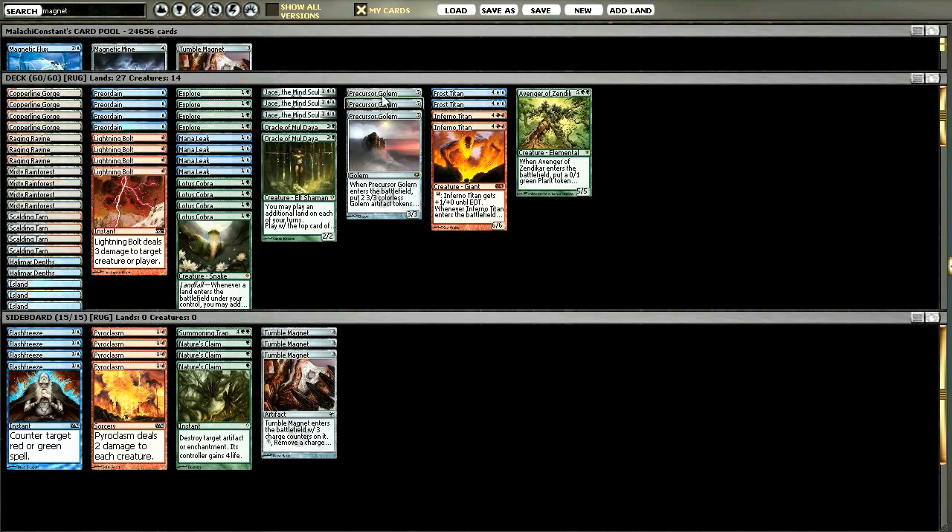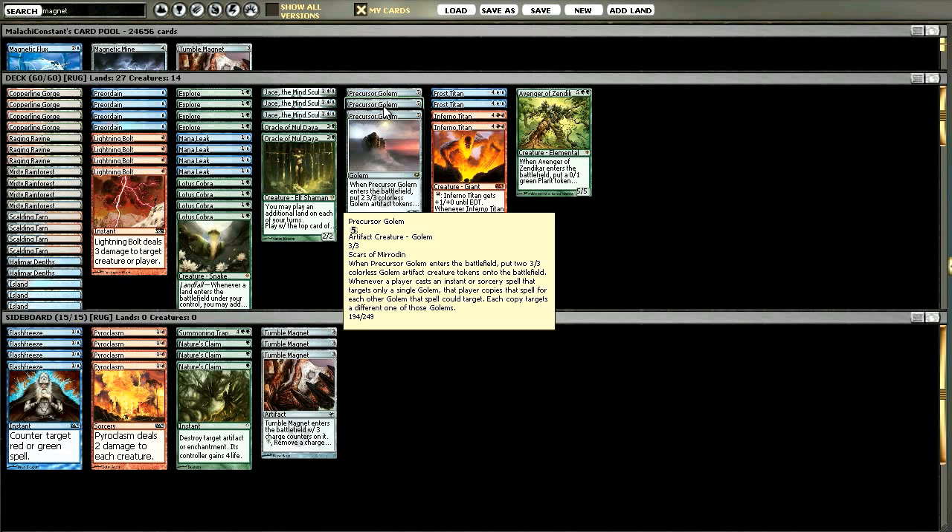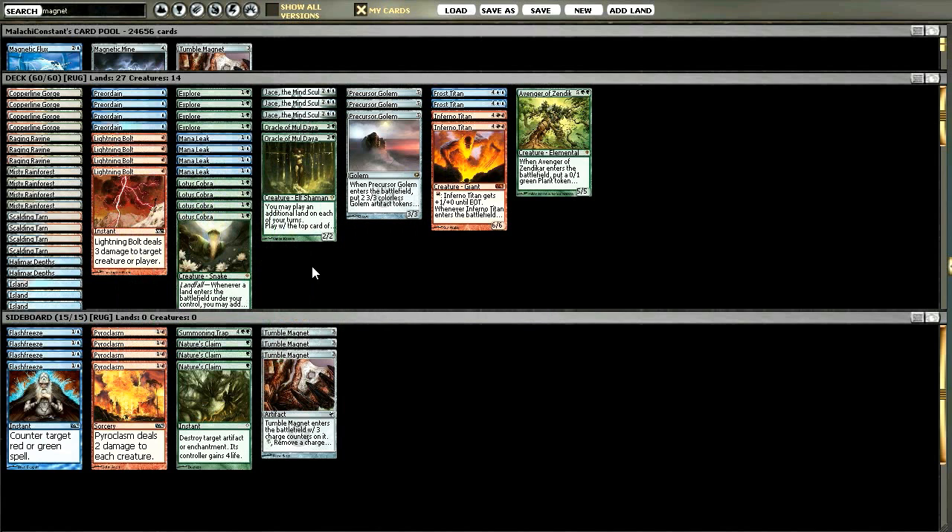I was running two Precursor Golem for a long time but I went back up to three because I really like how it fit in the curve - you could go turn two Lotus Cobra, turn three with a fetch, hit a Precursor Golem and just put a lot of pressure on your opponent. Some of the decks are really cold to that. It deals with a lot of the protection and some of the things you run into. It's a big threat - sure it dies to bolt, and Mark of Mutiny is pretty brutal against this card, but beyond that it puts a lot of heat on your opponent.